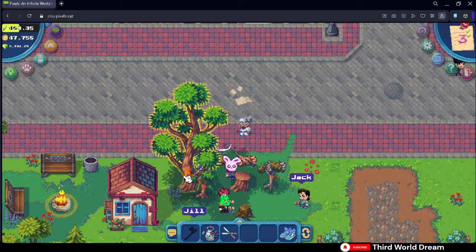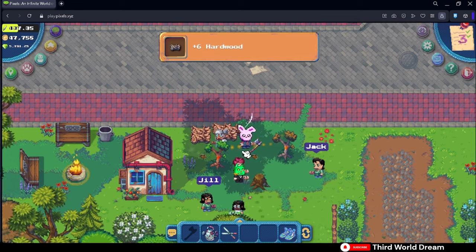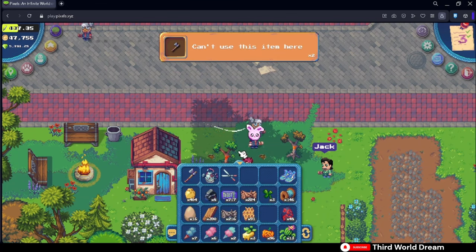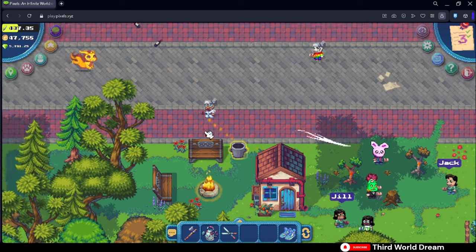All in all, I'd still recommend focusing on option one and just grinding daily for the four trees at the bottom left. I also suggest that if you're farming on lands, cut trees that are not fully grown yet, because if you don't, someone else probably will. Small trees still give you some softwood if you really need it, so don't be afraid to cut them even if they're not fully grown yet.